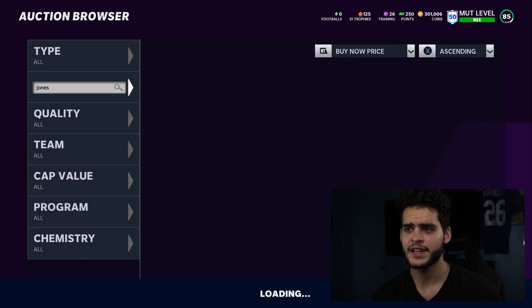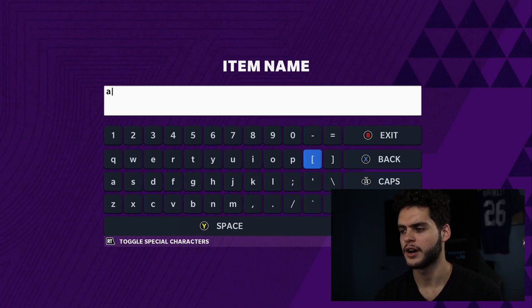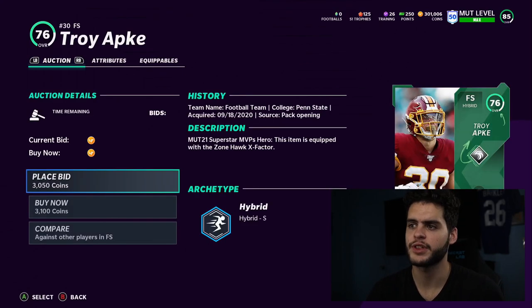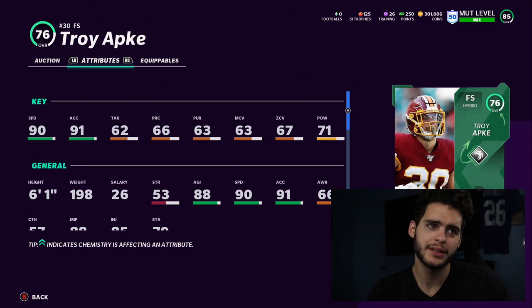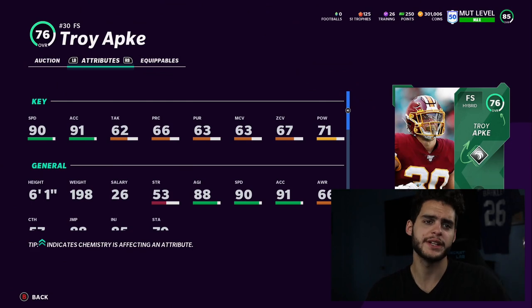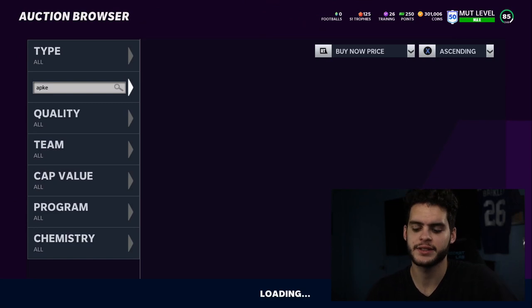This next guy is always known as a budget beast — super fast — and that's Troy Acpe, free safety. He did get a Superstar MVP card, which means he comes with a pre-built ability — I believe it's Zone Hawk or something like that. 90 speed, 91 acceleration. If you're going to use him, he's a user safety. Run big nickel, put him as your nickel corner, and use him — 90 speed user is going to be like a budget Isaiah Simmons in that aspect.